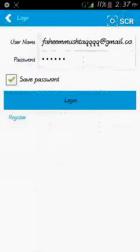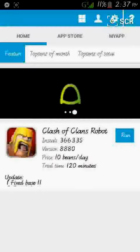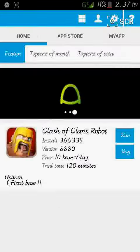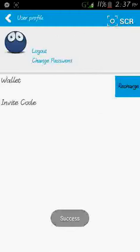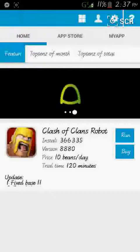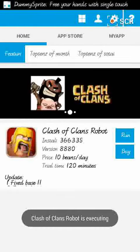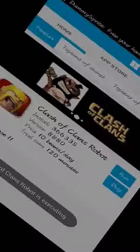Here we will click — first we have to give an account. I have already logged in. If you don't have one, please register here. Now we'll click Run and click Login.